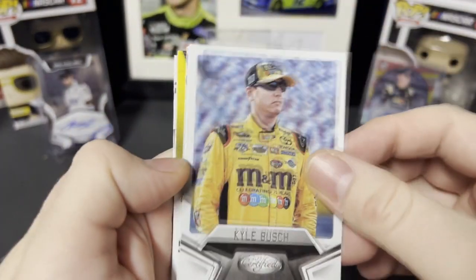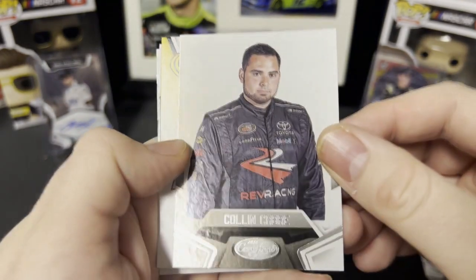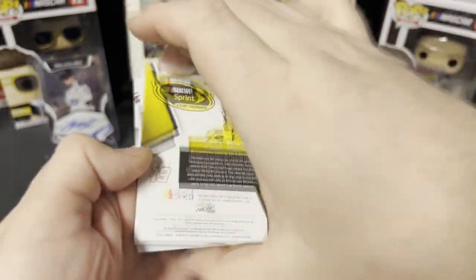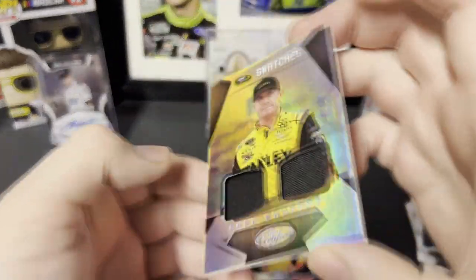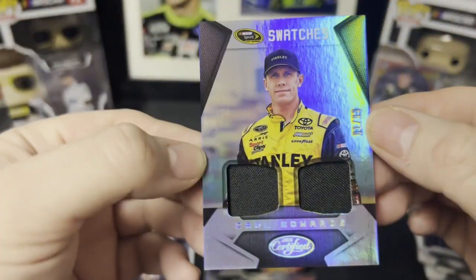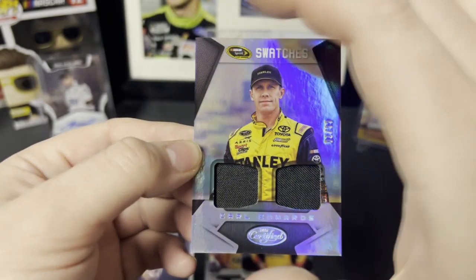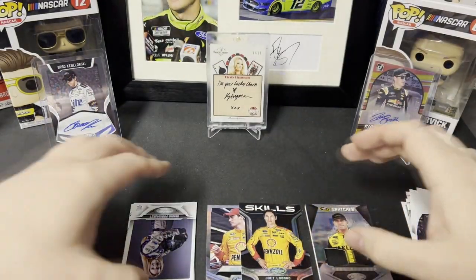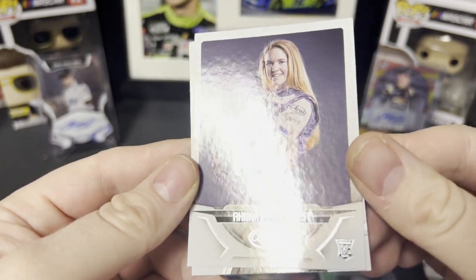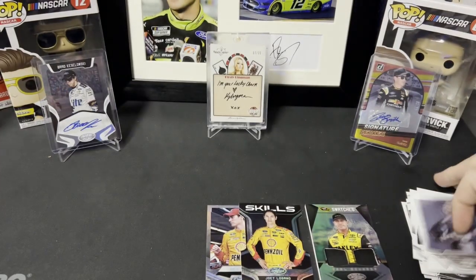Alright, we got Kyle Busch, Colin Cabray, and Carl Edwards — our out of 99, a relic out of 99. Pretty cool fire suit. We got a rookie — Anna Parkhurst and Jimmie Johnson as well.